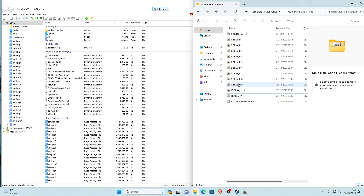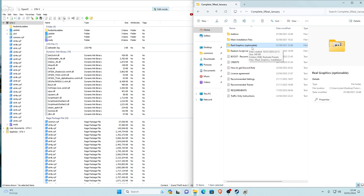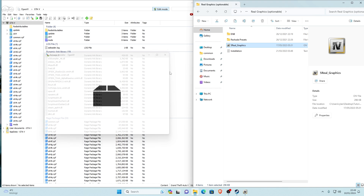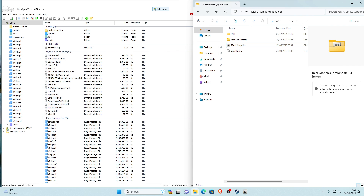Once you've installed all parts 1 to 11, the next step is the Real Graphics. This is optional, but it makes the game look better so I recommend it. Go into the Real Graphics folder — we won't be installing ENB or ReShade presets, just the 5Real_graphics file. Drag that into OpenIV, click Install, Install to Mods Folder, then Confirm Installation. That may take a while. Once done, click Close.